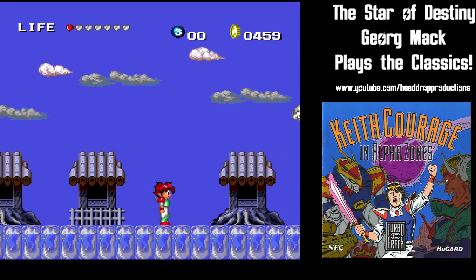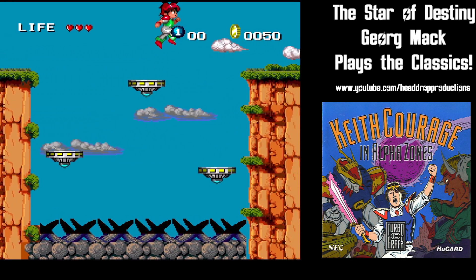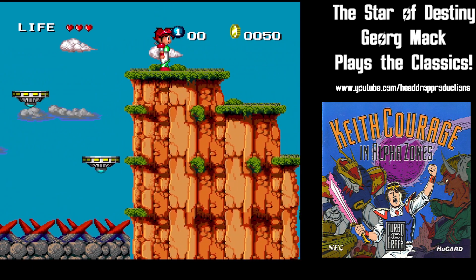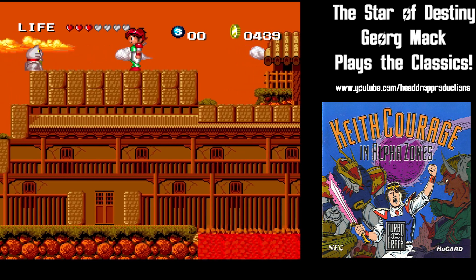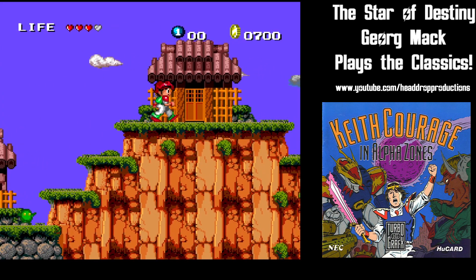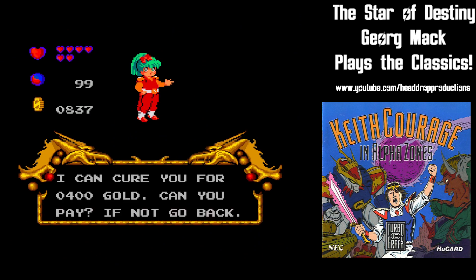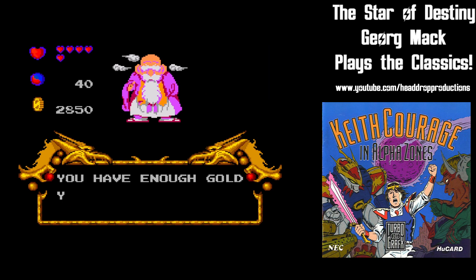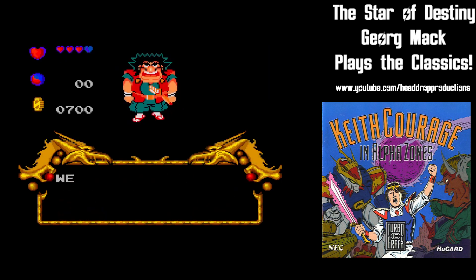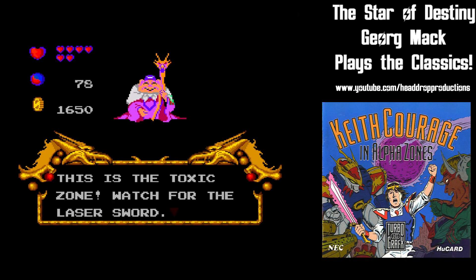The game takes place over seven zones, each split into an overworld and an underworld portion. In the overworld, Keith traverses towns and their surrounding areas, killing enemies and collecting gold. Along the way there are houses you can enter. In them are one of four people: Nancy the nurse, who can be paid to heal you back to full health; the wise wizard, who sells bolt bombs used in the underworld levels; the weapons master, who has a weapon upgrade used by Keith in Nova Suit form; and the prophet, who gives Keith advice on what to do next.